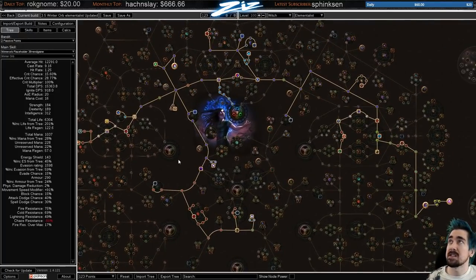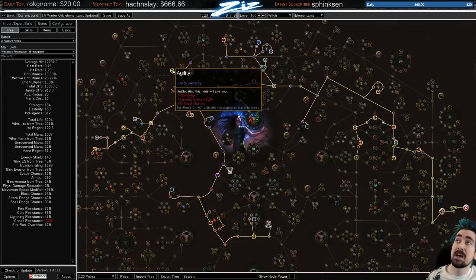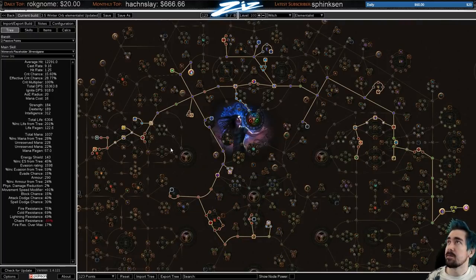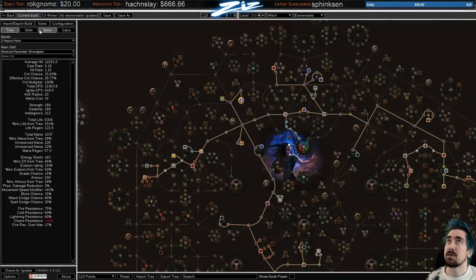I think both Phase Acrobatics and Acrobatics are so strong I'd recommend them even for softcore over going for higher tooltip damage. I'm fairly happy with this skill tree as the final one — this is what I ended up with at level 100. You might need an Agility point if you can't get dex on gear. The resist node you might not need either. If you get a crazy jewel you can drop a 15% life node for a 7% life jewel with damage.